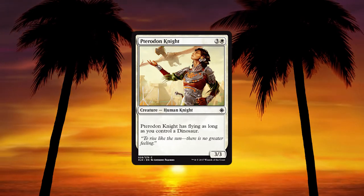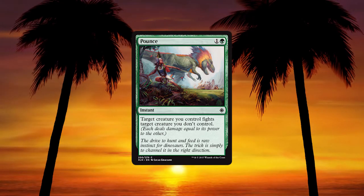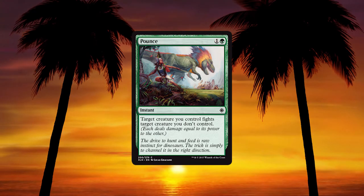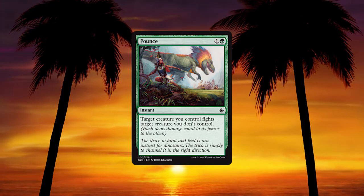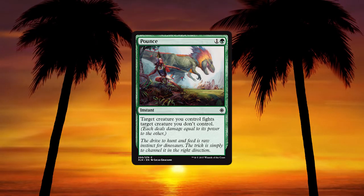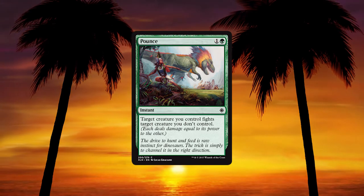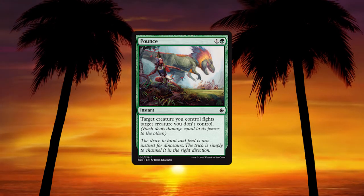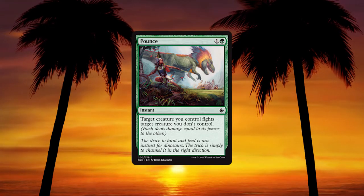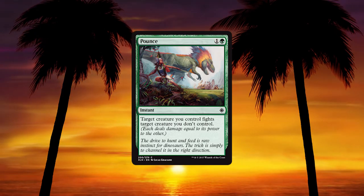Pterodon Knight — 3 and a white for a 3/3 human knight; has flying as long as you control a dinosaur. Good in dinosaur-heavy decks. Pounce — 1 and green instant; target creature you control fights target creature you don't control. This is really good for the dinosaurs. Fight is a very important mechanic because of enrage, and the fact this is at instant speed means you can trigger enrage whenever you want. We had Prey Upon at sorcery speed — the extra mana for instant is totally worth it.